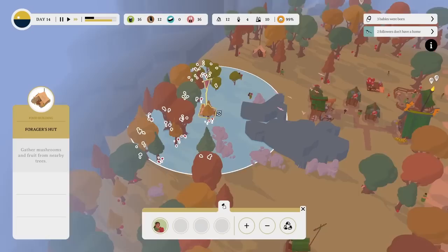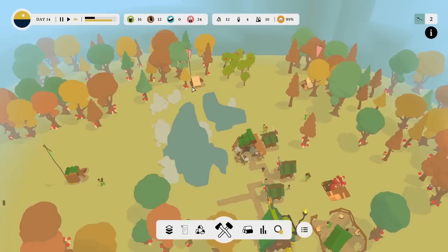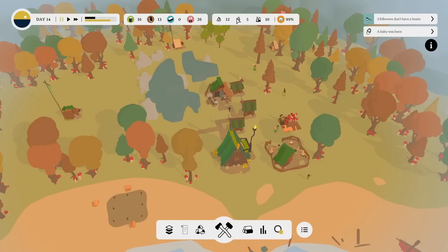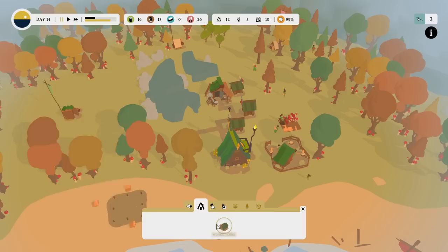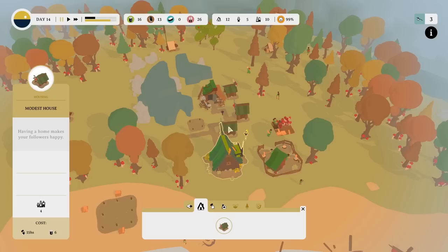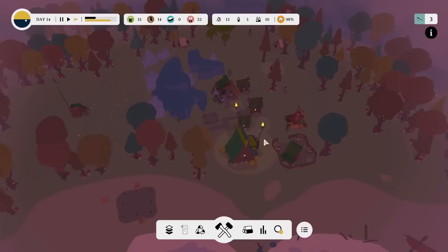How are we looking for food? Yes, there's absolutely loads over there. Move Casper from one forager place to the other — still doing the same job. A baby was born — three followers don't have a home. We've got 15 people — didn't we have 11 not long ago? We need another house because we've failed that optional goal. We've got 17 days left to complete the main thing. We can build another house — it's only six logs and we've got plenty around the place.